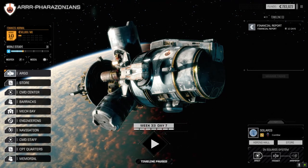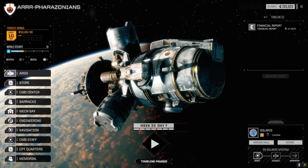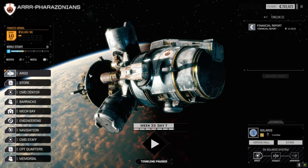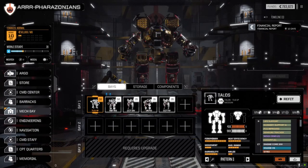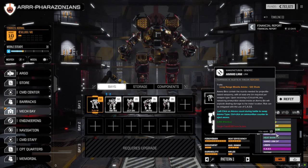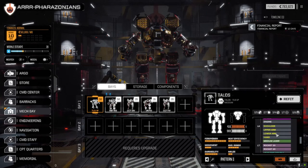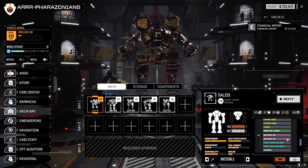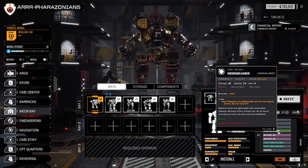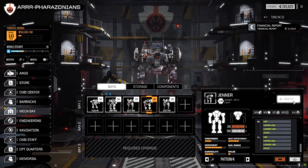Welcome back everybody. I've made a few changes to the mechs in order to pull off some of the missions coming up, so let's have a quick look at the mech bay before we start today's mission. We're going to continue our missions of rampant destruction. For the Talos, I had to pull out one of the double heat sinks — we had one extra — and just put a medium laser in its place.